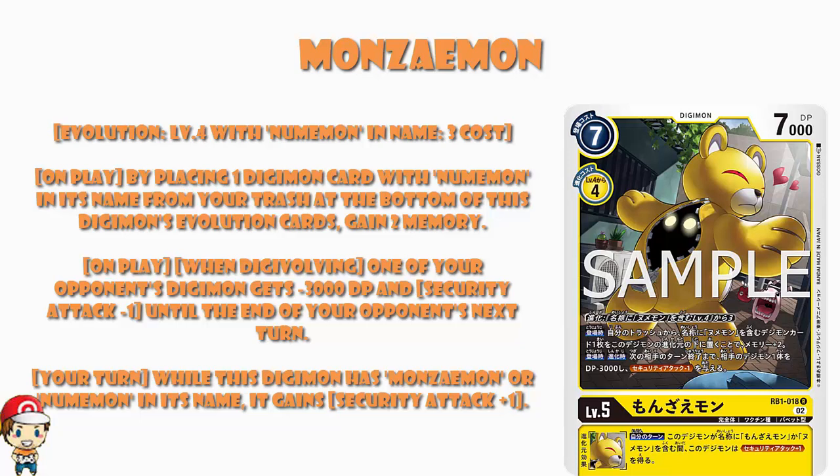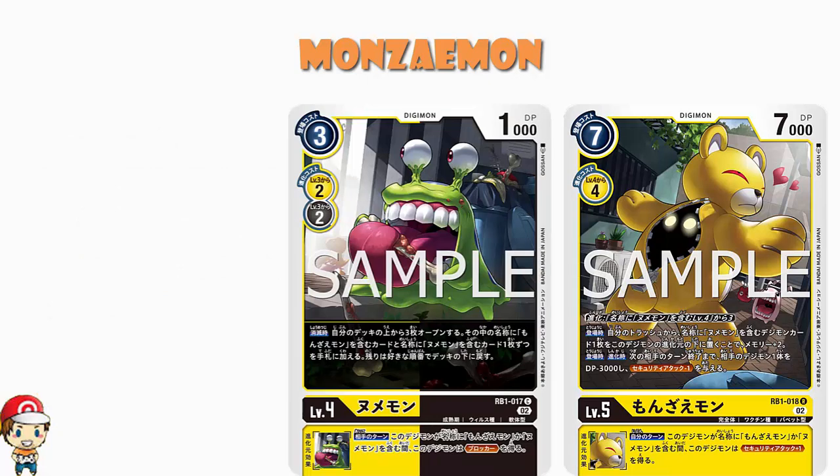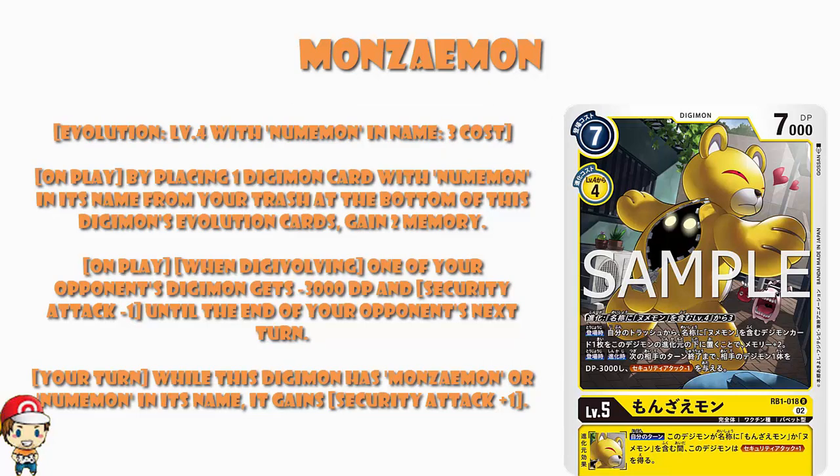And when you play or digivolve, one of your opponent's Digimon gets minus 3,000 power and security attack minus one until the end of your opponent's next turn. That's quite a lot on one card. So basically you play it as a five cost, but you give it blocker with your Monzimon having a Numamon underneath, and then you give minus 3,000 power and security attack minus one to an opposing Digimon. And then there's an inheritable skill on your turn: while this Digimon has Monzimon or Numamon in its name, it gains security attack plus one. We've all seen how good security attack plus one is.